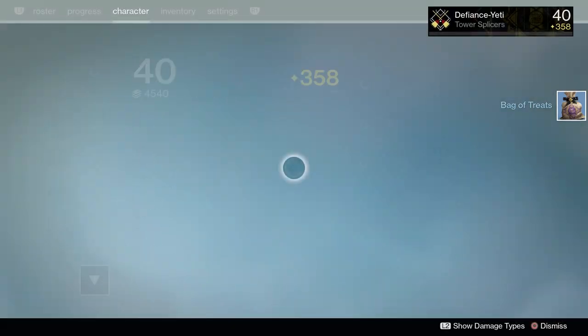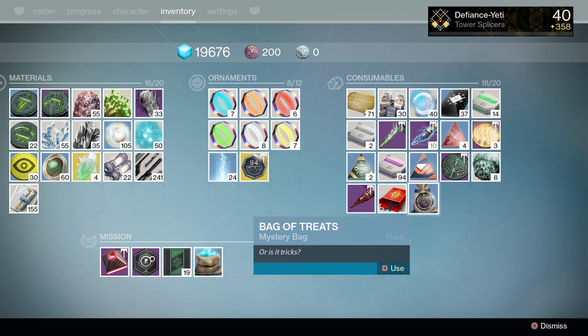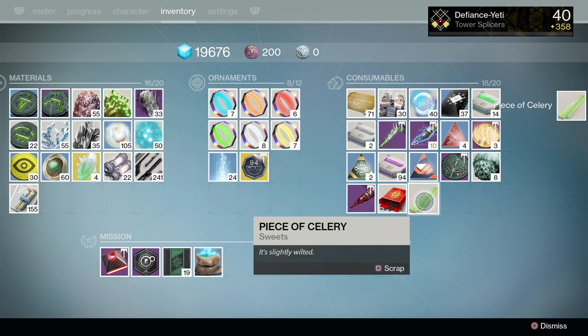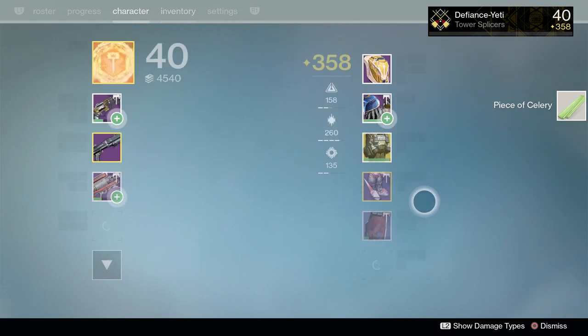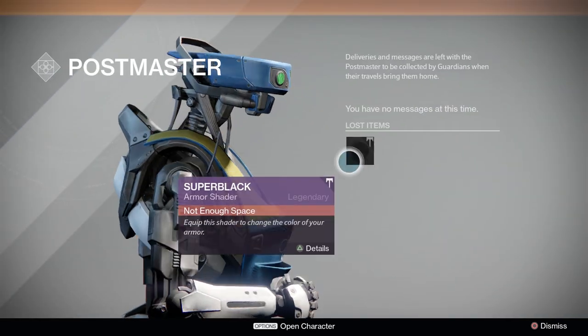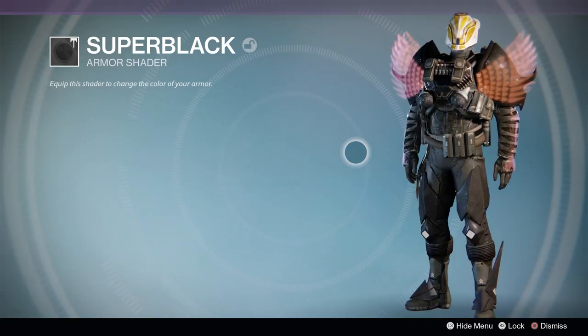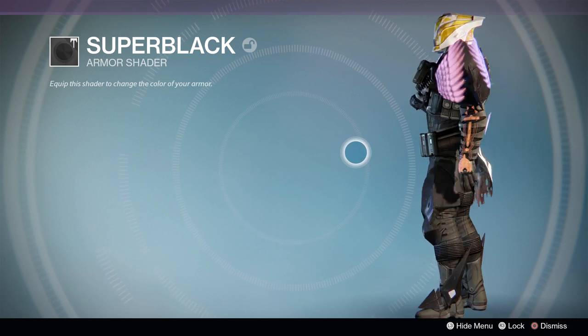Whether or not this celery is going to turn into something else — ascendant celery anybody — I do not know. Right now there are no quest markers above any of the heads once you've finished the Eva Levante section. There are no quest markers so people have found this out all by themselves. Thank you to the Destiny subreddit for helping find this out.